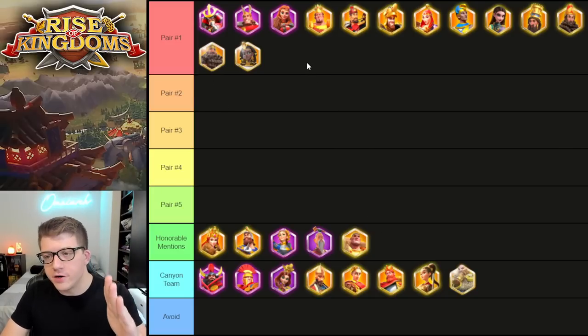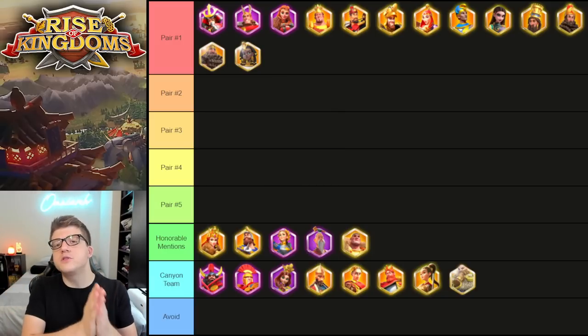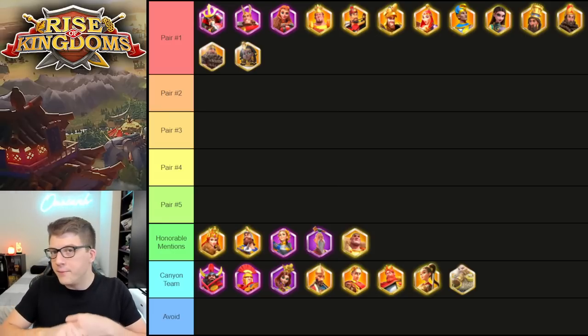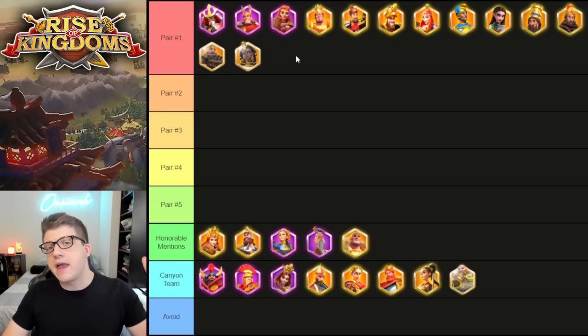What we've done here is put all the archer commanders in the top row. Then we have the honorable mentions — commanders that are not technically archer commanders but you may still be using as a free-to-play player. Finally, we have the Canyon team down here. Your Canyon team is going to be mostly comprised of your most powerful commanders, but some of them will end up in your Canyon team just because Canyon is a bit different than open field fighting. This guide is about getting the most value out of your open field fighting trades, because free-to-play players really shouldn't be leading rallies or garrisons.